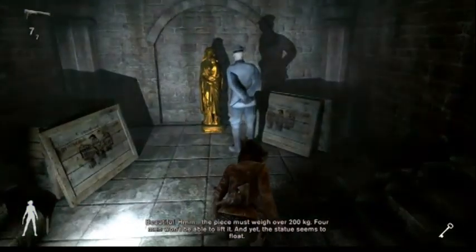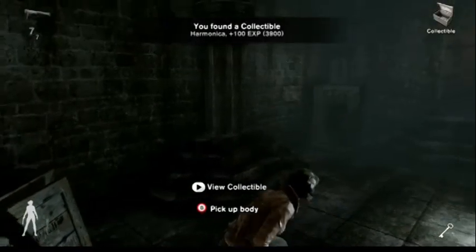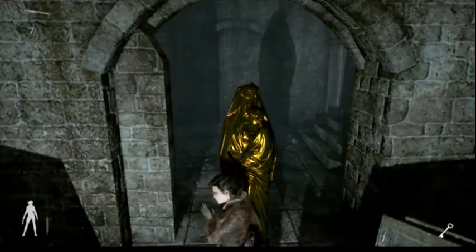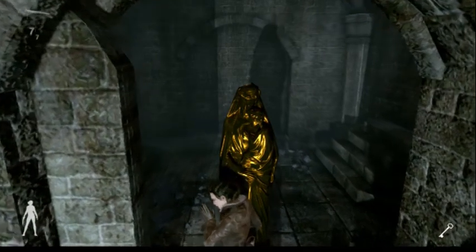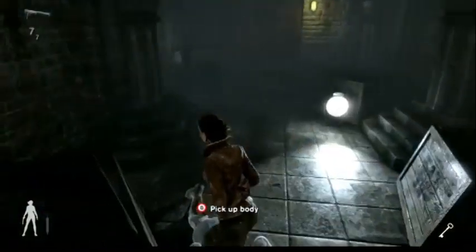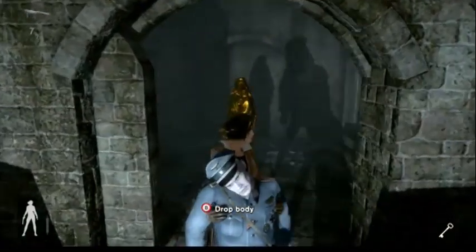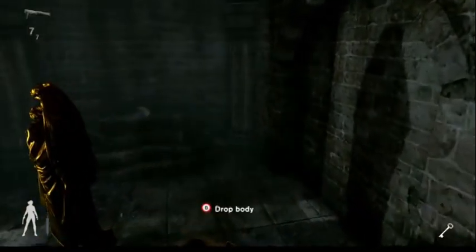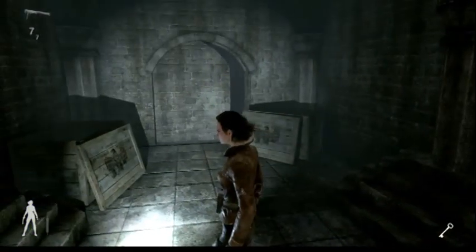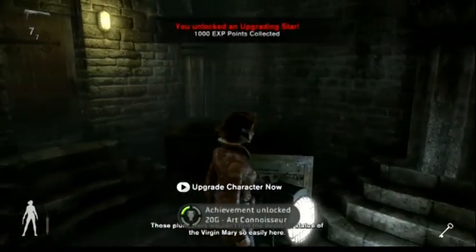Officer there admiring that nice gold statue. Stab him in the neck — he's got a collectible on him, make sure you get that one. Then come back here and trigger this button, which opens the wall. We can't take this statue with us, but we don't want those dirty Germans to get it, so just shove it in here. I want to set this guy up as the one who stole it, so we're going to drag him in here too so no one knows he's dead — they're just going to think that bastard took the statue. Push the button again, and there you go: secret objective and achievement unlocked.